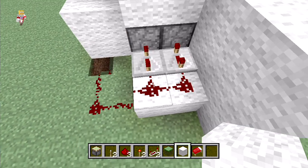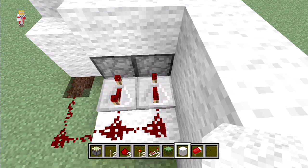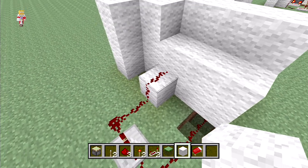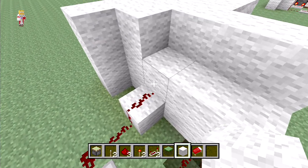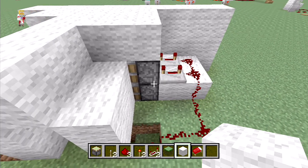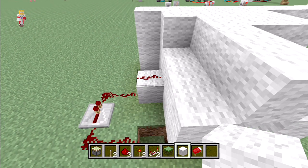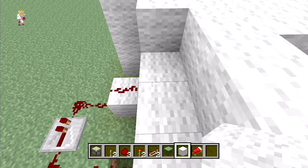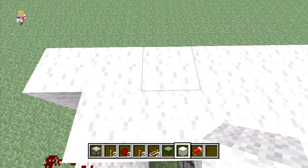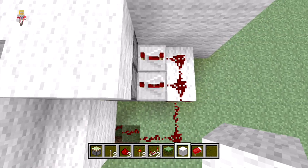When we turn the input on, the signal comes down the redstone line and goes into these repeaters first. But because these repeaters are on the longest delay, the signal comes around here through this other repeater and lights this redstone up, powering this block before it actually fires these pistons forward. Because this block is already charged with redstone, it can then push the pistons which will be moved across forward, hiding the door.